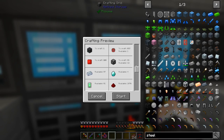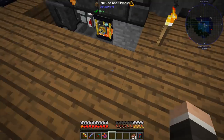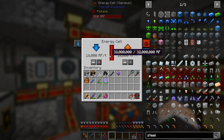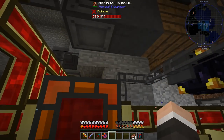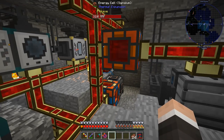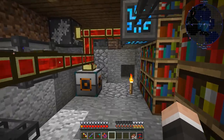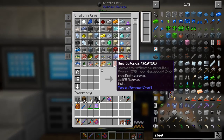Starting off with a basic induction matrix is probably the right call. As long as it holds more than these energy cells, it'll be worth it — and you can chain those together in a multi-block setup anyway. I really want to try the induction matrix because I've never done it before, so I'm hoping it's something we'll be able to do.